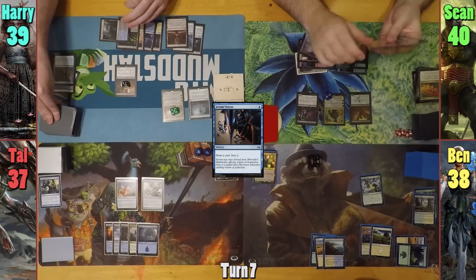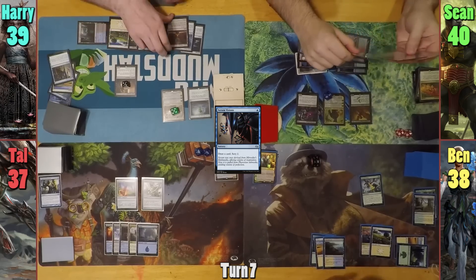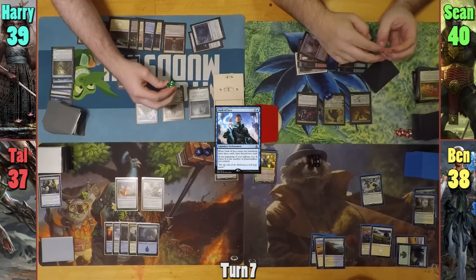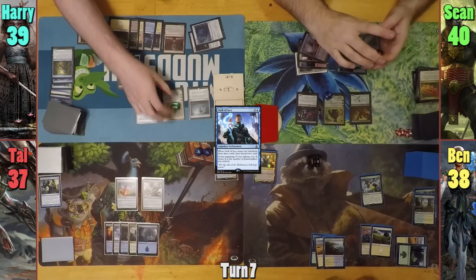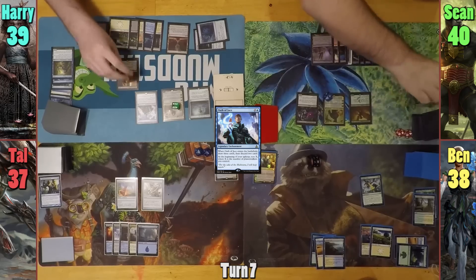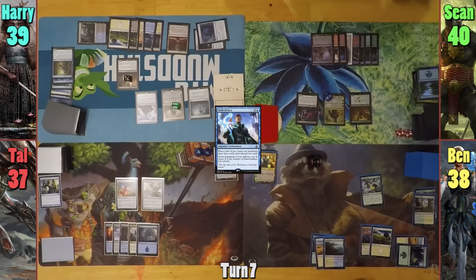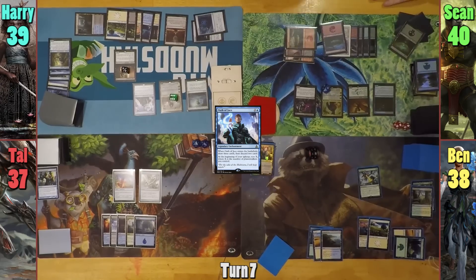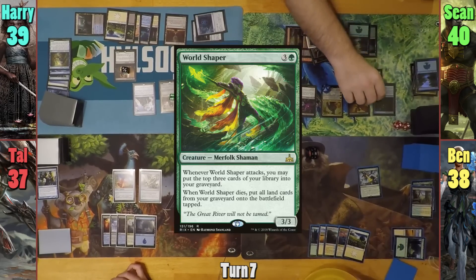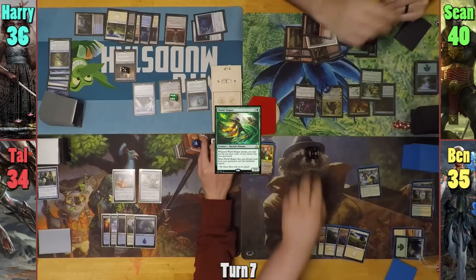Harry plays a Plains and casts Oath of Jace, drawing three and discarding two cards. He then upticks Aminatu, drawing one and putting one on top of his library, then passes. Sean upticks Windgrace, discarding a Forest and giving all creatures another minus one minus one counter, then draws two. He plays a Forest, drops a Civic Wayfinder who lets him find a basic, then casts a World Shaper and moves to combat. The Loyal Subordinate triggers, and everyone loses three life again. Sean also swings the Archfiend at Aminatu, and she takes five.